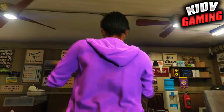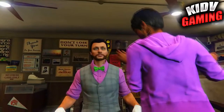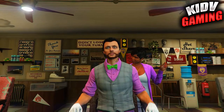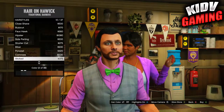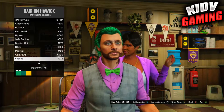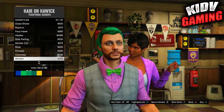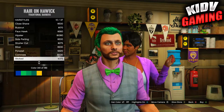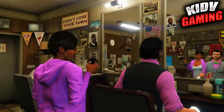Once you get the slicked hair, put it on but change the color to green — find a green that matches with the bow tie. That's what I did to match it up, so just match it with the bow tie and you should be good.